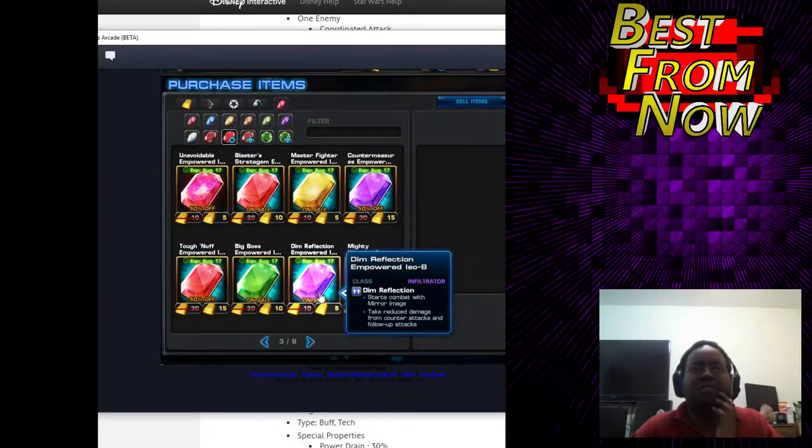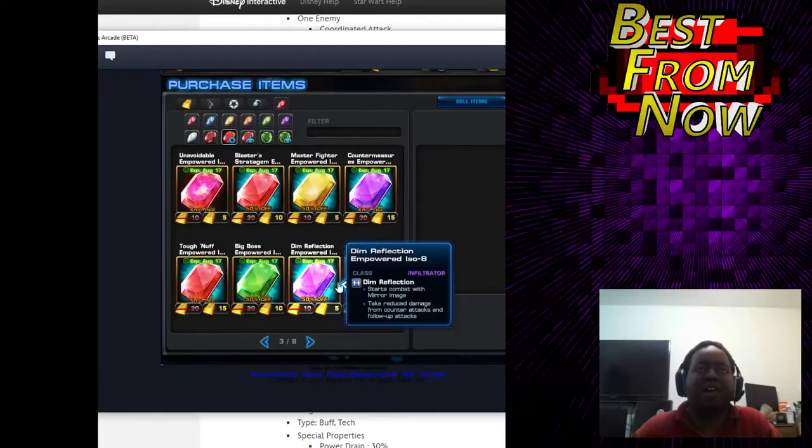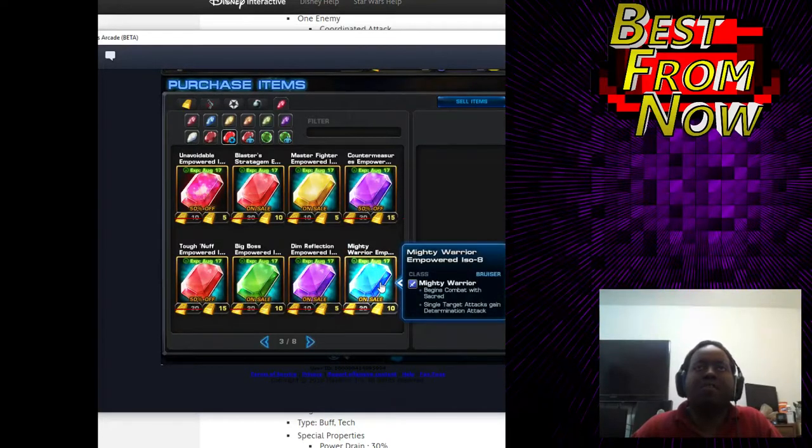Start with Mirror Image and Ukemi — reduce damage from counters and follow-ups. This is pretty much a straight up replacement. It's 5. Go get it. At least have one, no questions asked.